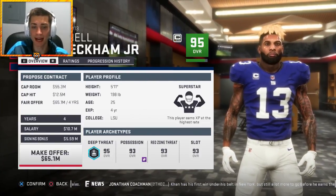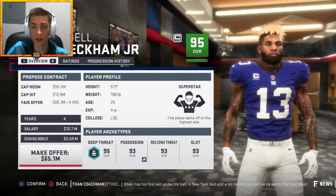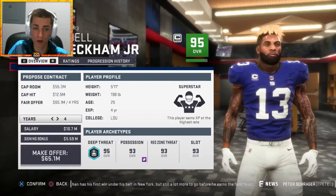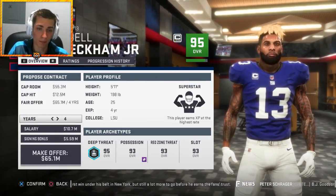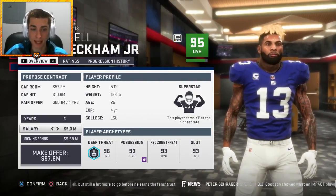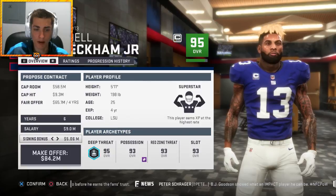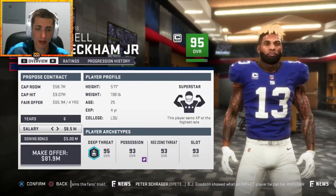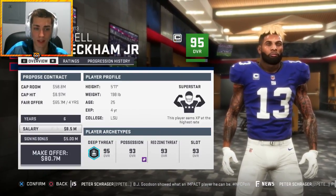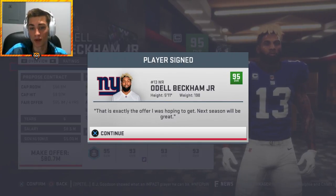We have a contract to maybe restructure for Odell Beckham Jr. He's obviously a very good player, 25 years old in the prime of his career, superstar development, already 95 overall. He is the most important piece of our team — more so than Saquon Barkley at number two, more so than Landon Collins at number three. We gotta pay him. I would be happy to sign Odell till he's 31, so a six-year contract, taking the salary down to about nine and the signing bonus to five flat — just above 80 million total. He resigns, and Odell Beckham Jr will be a New York Giant into his 30s.